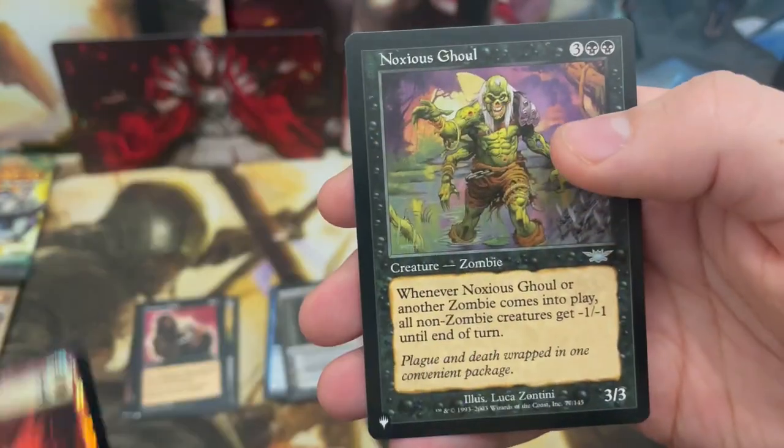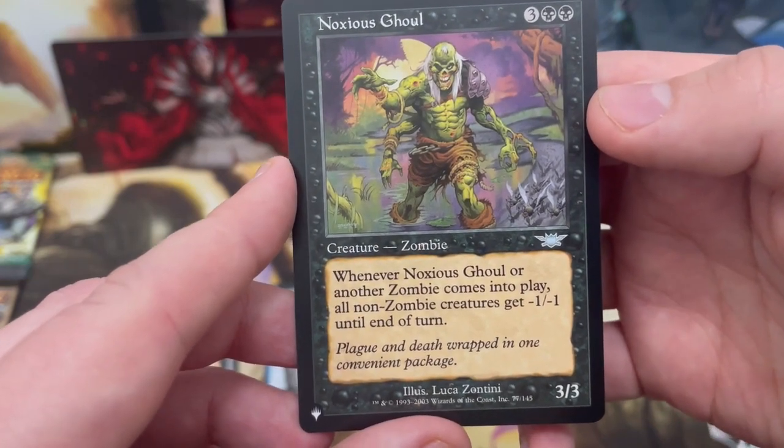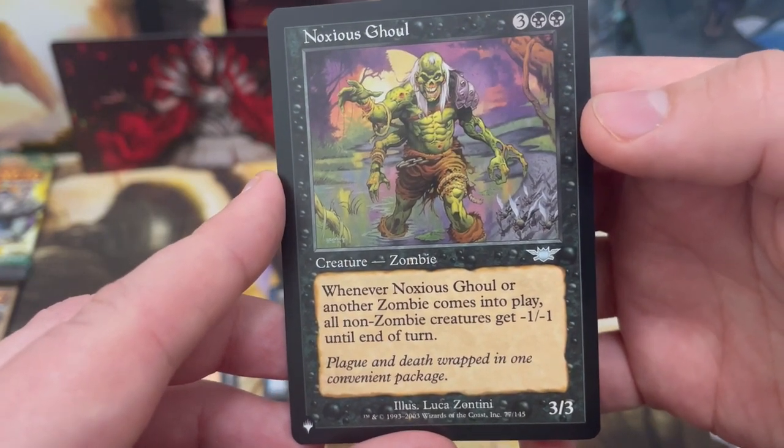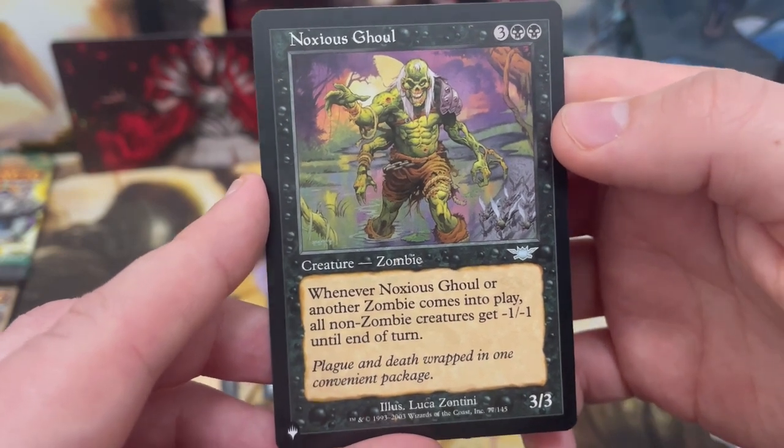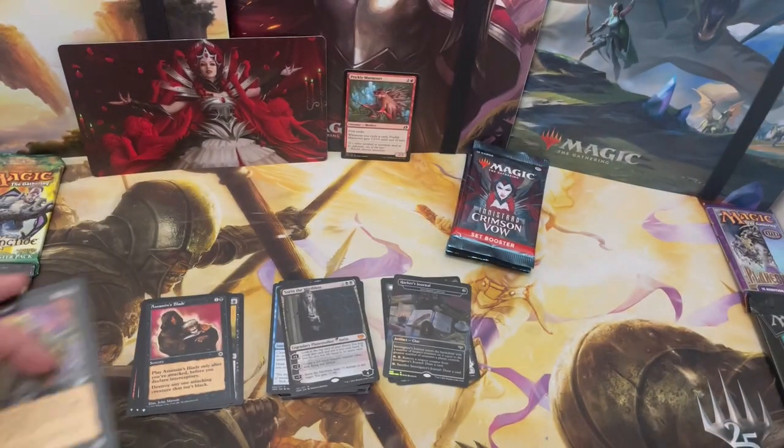Braids, and another list card: Noxious Ghoul! Whenever a zombie comes into play, all non-zombie creatures get -1/-1 until end of turn. There's a zombie tribal deck I want to build in my head — this is going straight in there.